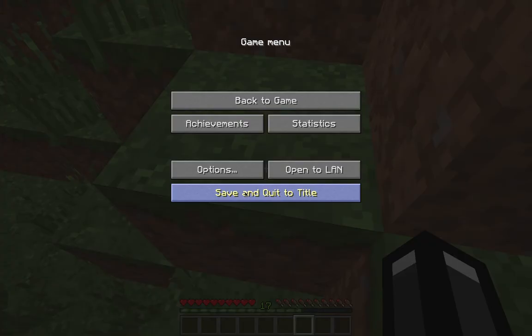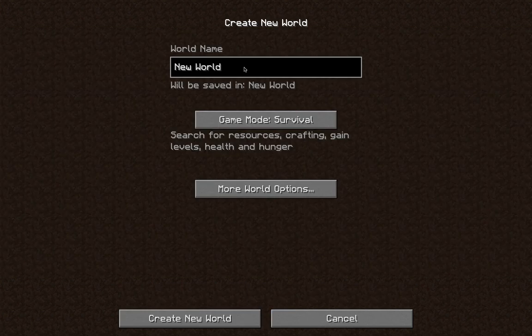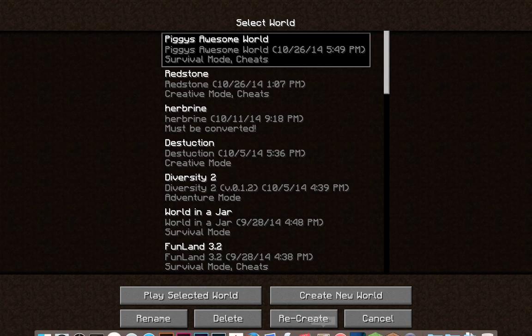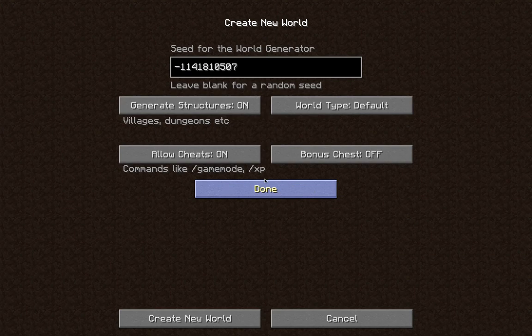I'll show you what it's like in the world. Let me go to single player and create a new world. I'll recreate Piggy's awesome world and name it 'Seed' so I can show you around. I'll switch it to creative mode so I can show you around properly. This is the seed — I'll put it in the description below — and let's create the new world.